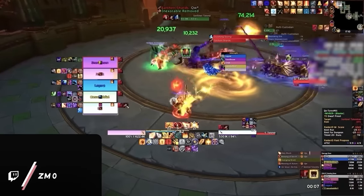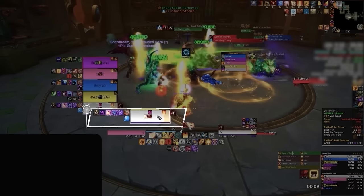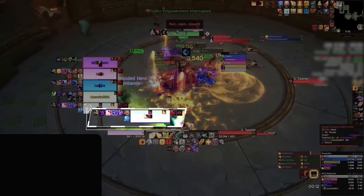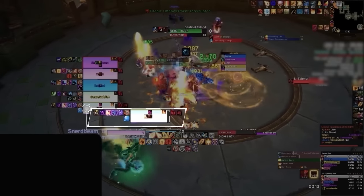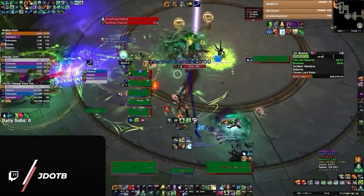Part of what makes this boss so healing intensive is that after that shard goes out, you have only a few seconds until we see the first stomp cast. The first and most important concept here, as well as for the rest of the fight, is to always make sure that the player with the spike debuff is at full health going into the stomp cast. As we always know, the first cycle is going to happen in this exact order.